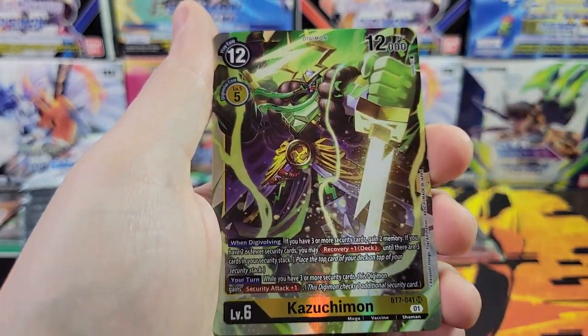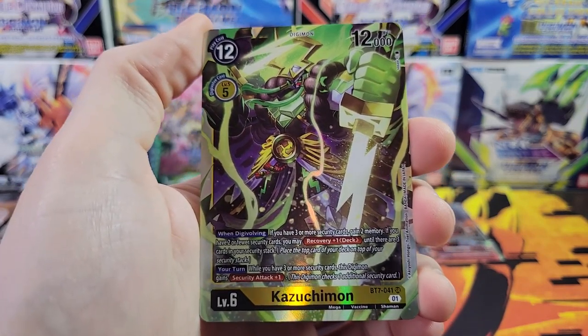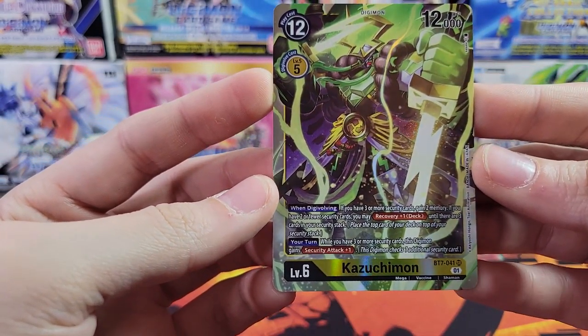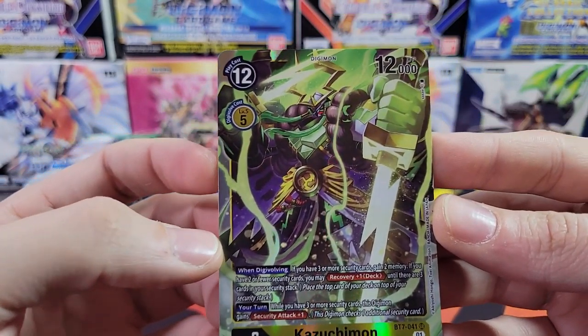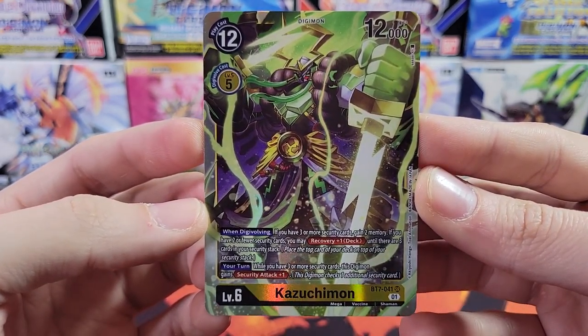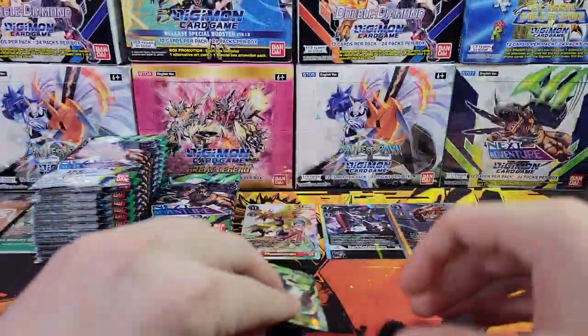A Jet Silphimon - okay. It cuts cost but then you're not protecting the card in the back that actually has value. Dead or Alive - that's cool. And we've got SR Kazuchimon! That's cool - Level 6, play cost 12. It's got a sword in the shape of a lightning bolt. Very cool. So our fourth hit, not even halfway through the box, we've gotten four hits.